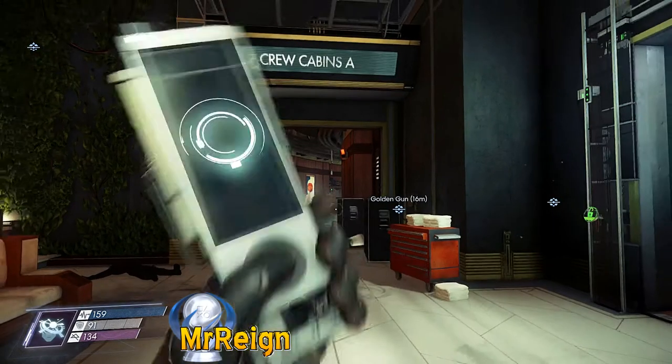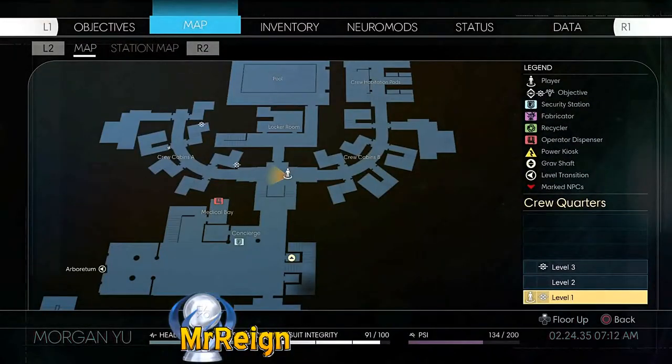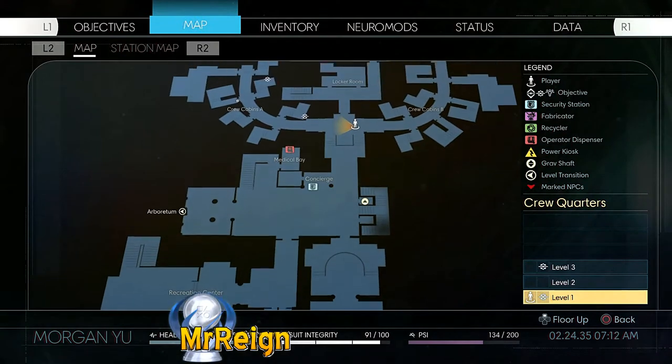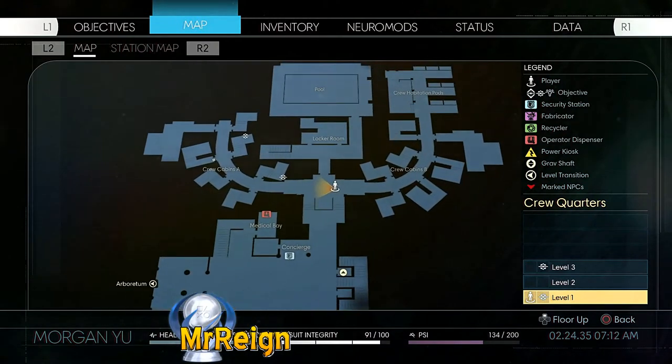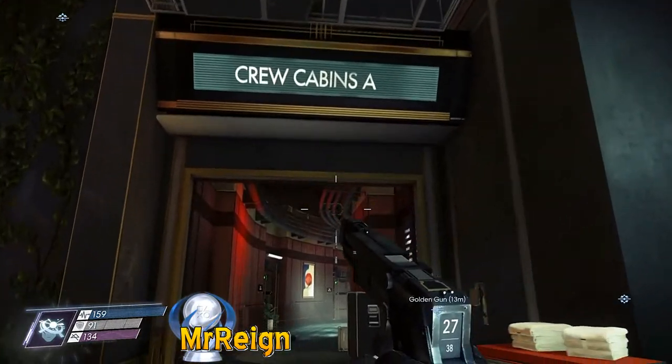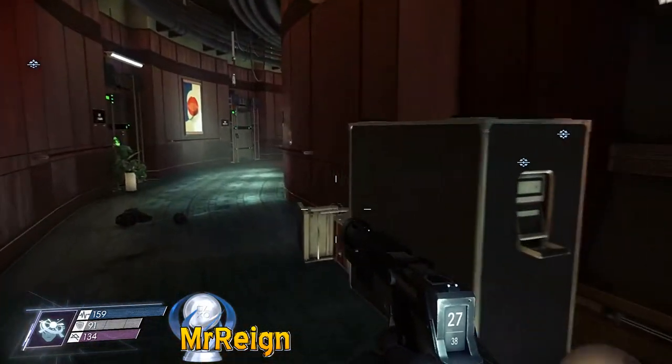From there we're going to head down to the crew quarters and crew cabins A. This area is going to be very familiar to you once you start getting into this area of the game — lots of time in here, lots of collectibles. So we're going to go down crew cabins A into a safe which we now have the code for.